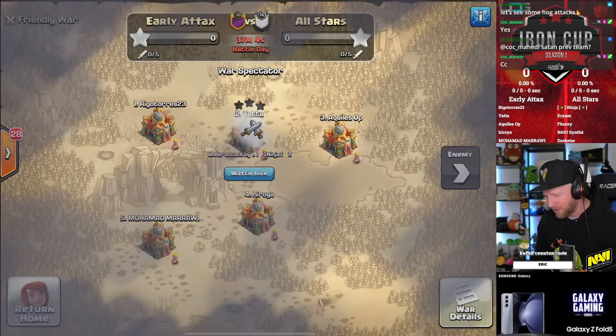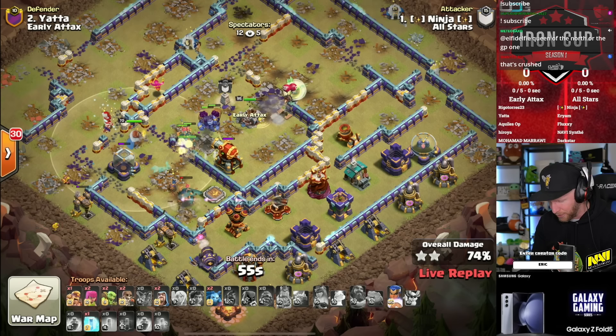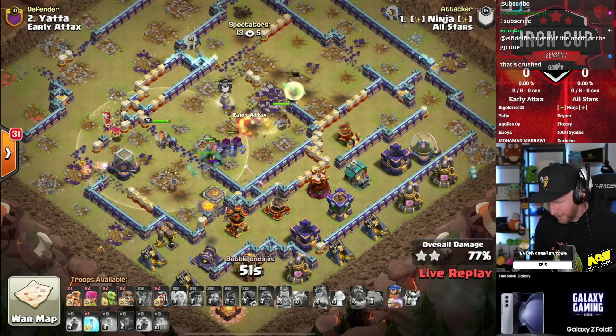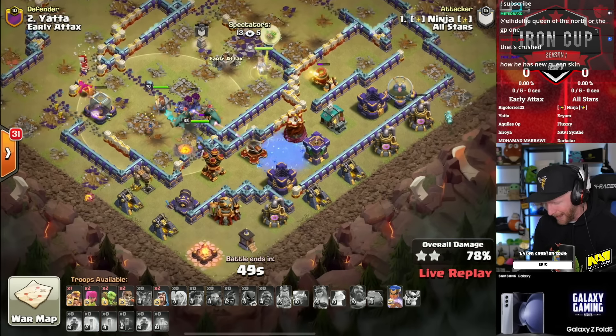I like this combo — very strong setup here. The battle drill makes it to the core of the base and will take a couple of stuns. He's got Freezes locking that area down, and the Eternal Tome and Healing Tome are active. The Healing Tome stays active as the Eternal Tome wears out, and everybody stayed nice and healthy there. These Root Riders already have a pretty big HP pool.